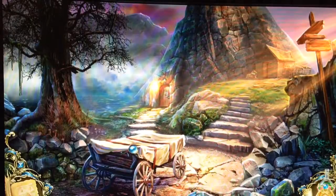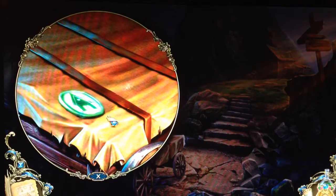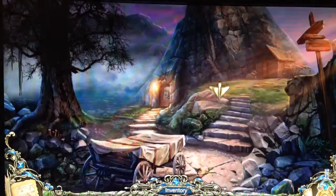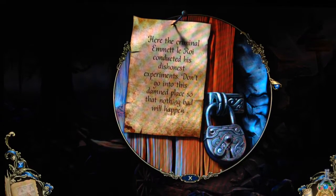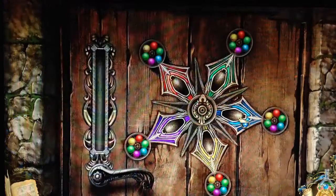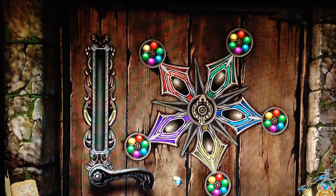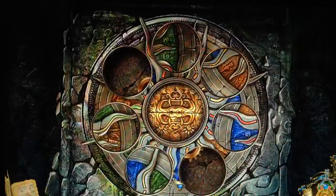There's something buried here I think! Hey, we still have the crucible! A home piece - gotta open that up! Here: 'The criminal Emmet Leroy conducted his dishonest experiments! Don't go into this damned place so that nothing bad will happen!' So we're going back to the amphitheater - the busted up amphitheater! Sorry for destroying all your stuff!